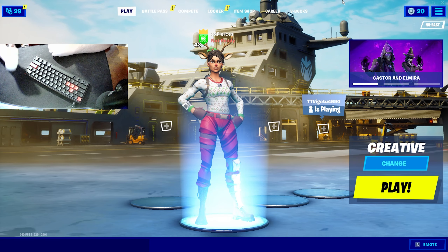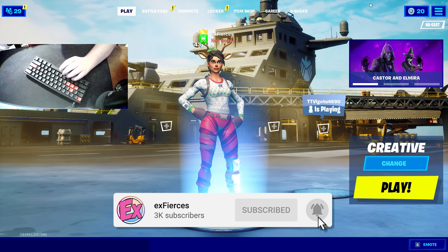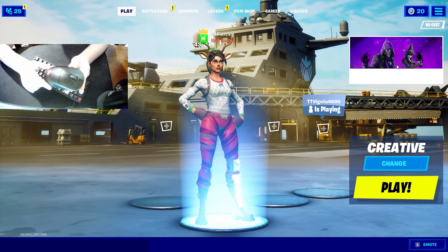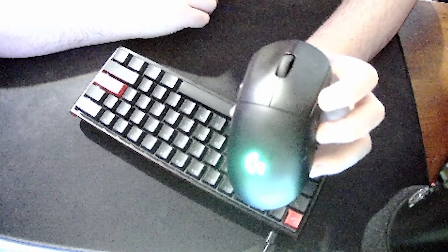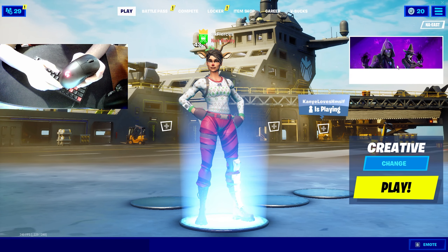If you guys enjoyed, please let me know with a like and subscribe. If we hit 20 likes on this video, I will do a hand cam. Here is my mouse by the way, if you guys are wondering — it's the Logitech G Pro Wireless, if you guys were curious. The G logo looks kind of weird because it's lit up.